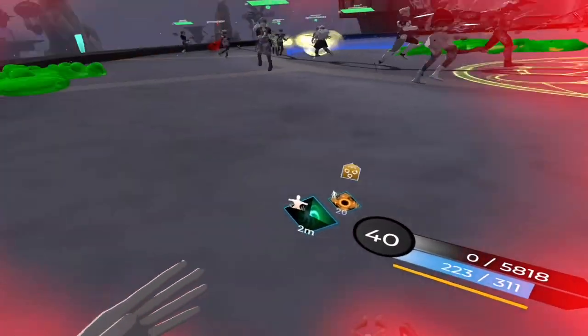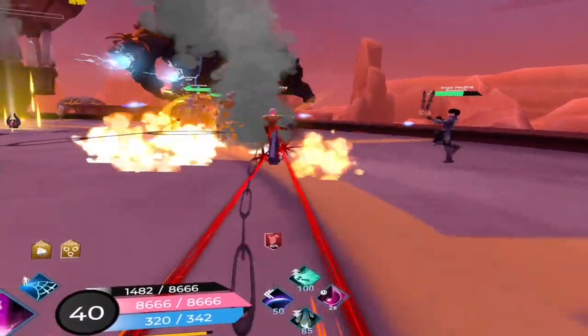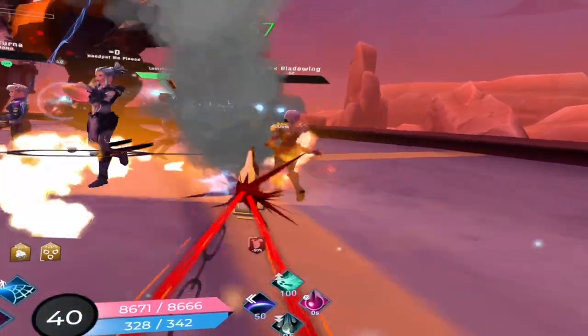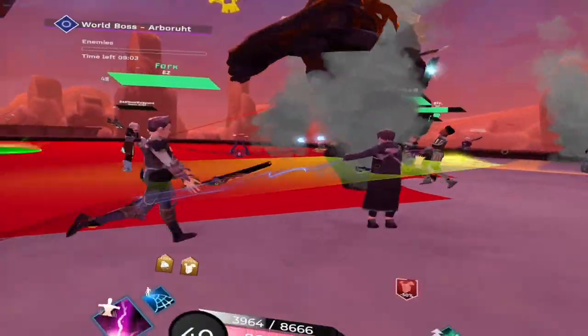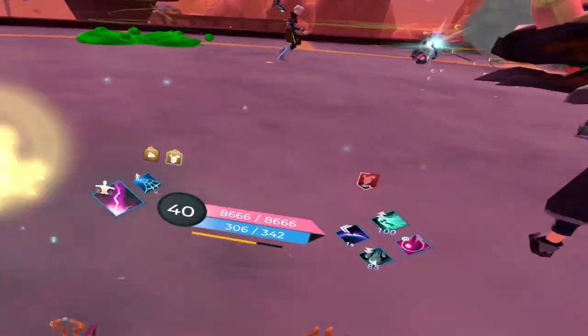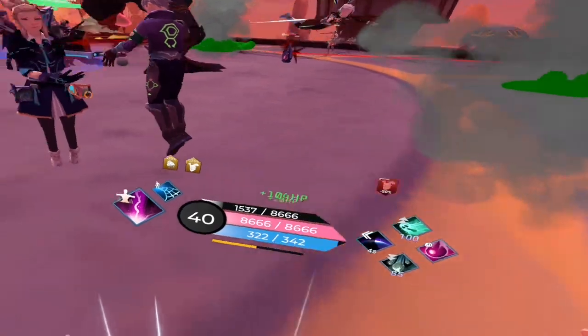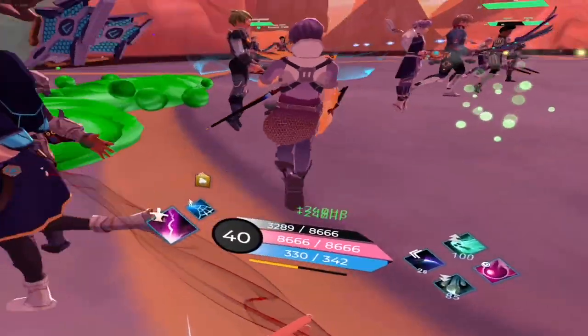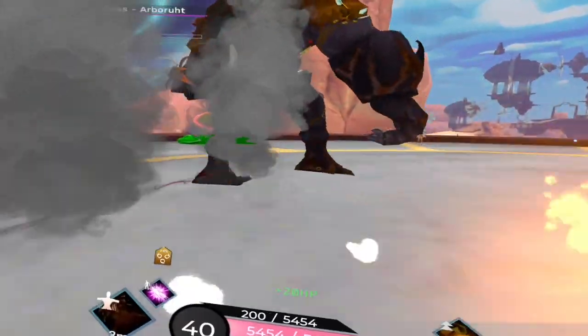If you get hit by any of these attacks and you're not a tank, you're dead! He will also spawn turrets that can two-shot you if you're not the main tank. In phase 2, Arboroot switches from his Conal AoE to an AoE with 3 cones that do the same effect as before. The poison blobs in this phase will be thrown more frequently, and they will also be targeted at the main tank. He will also start spawning Ents that will be very annoying.